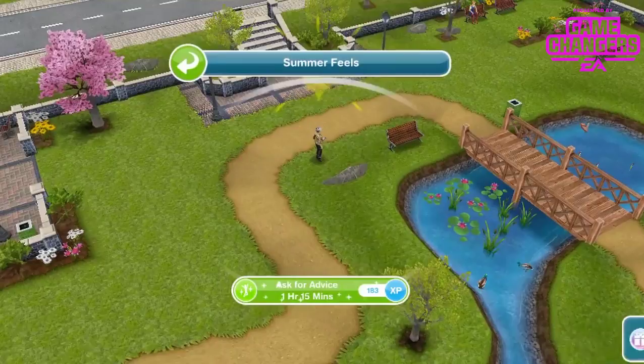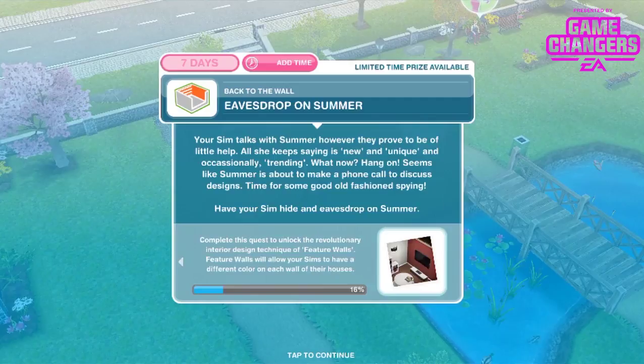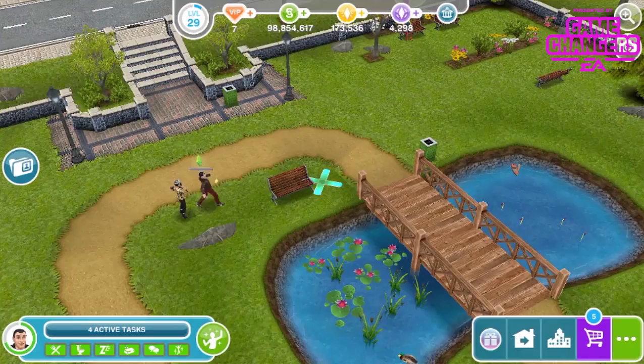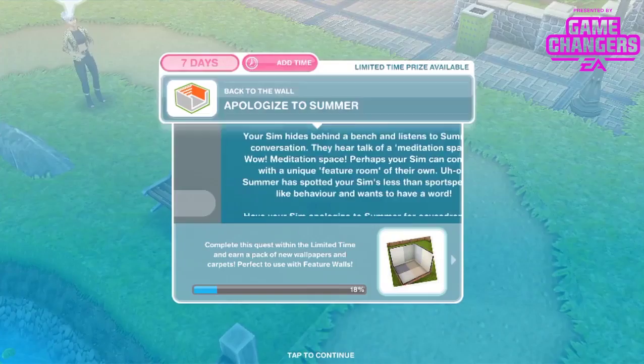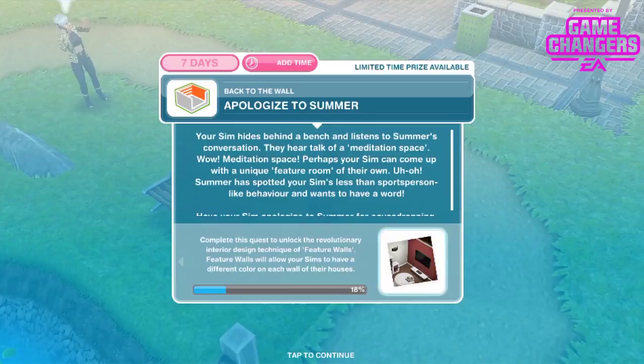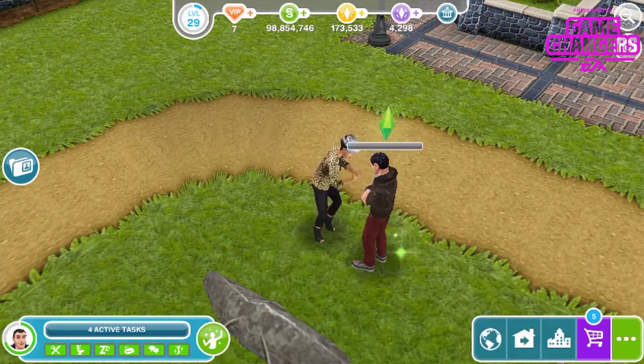Your sim talks with Summer, but she proves to be of little help — all she keeps saying is 'new and unique' and occasionally 'trending.' Summer is about to make a phone call, so it's time for some good old-fashioned spying. Have your sim hide and eavesdrop on Summer — 2 hours 15 minutes behind the bench. Your sim hears talk of a meditation space, but Summer spots them. Have your sim apologise for eavesdropping — 1 hour and 35 minutes.